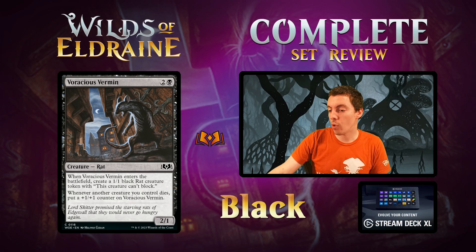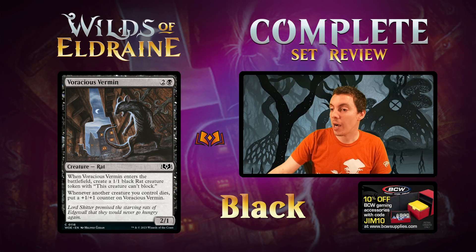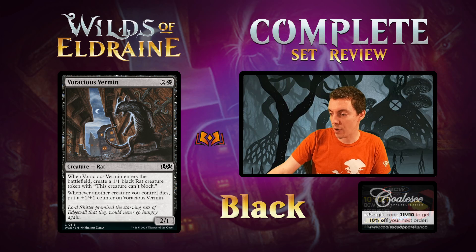Voracious Vermin — 3-mana 2/1. When it ETBs, make a rat token. Whenever another creature you control dies, put a +1/+1 counter on this. Kind of a finicky limited card that grows and can win the game, but it's pretty fragile. A 2/1 for 3 is rough, and rats can't block — so if you're behind, this card is really, really bad. Not a bad card for your rat deck in limited though. Archetype fringe card.